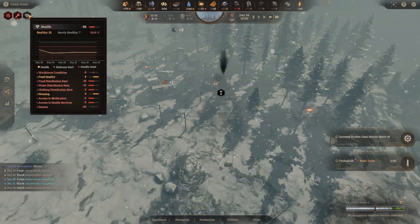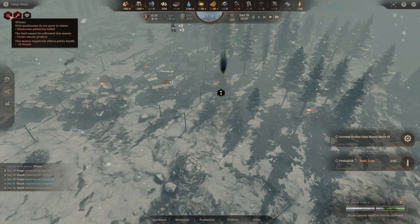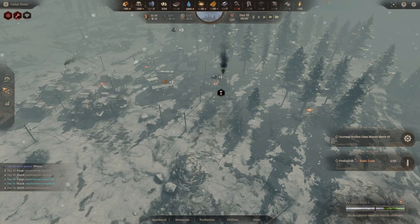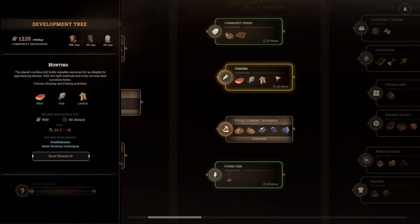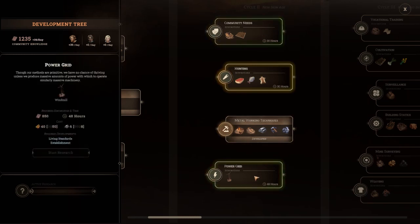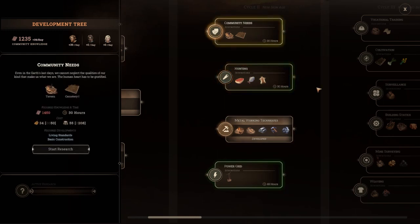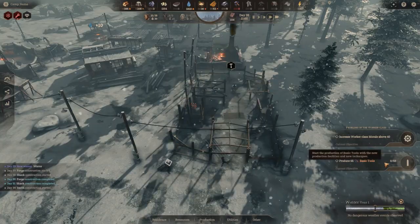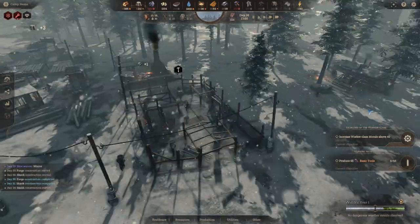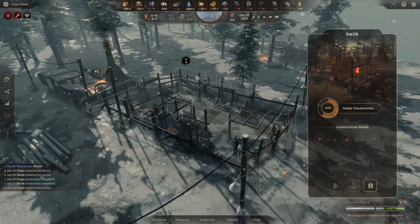Health is going down quite a bit — low tool supply and it's winter, so wild mushrooms do not grow and the land cannot be cultivated. The season negatively affects public health by minus 20. Looking at the development tree, we need to wait for tools research for hunting and a little more knowledge for community needs. I could do the power grid. I kind of want to wait and get community needs next, or maybe hunting. The smith is getting produced — they're working quickly on it.